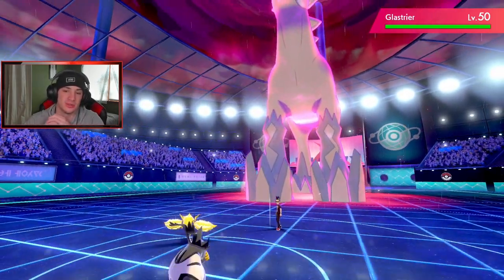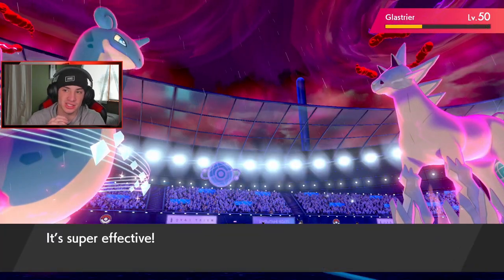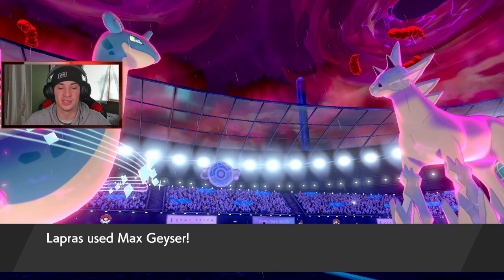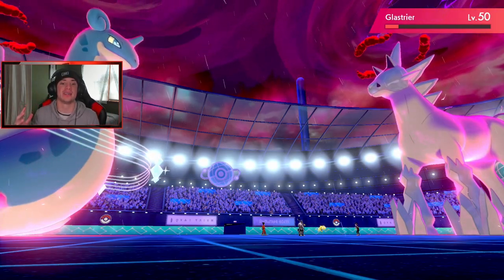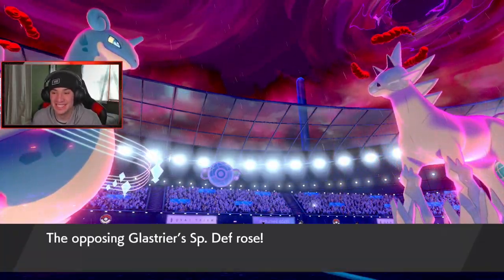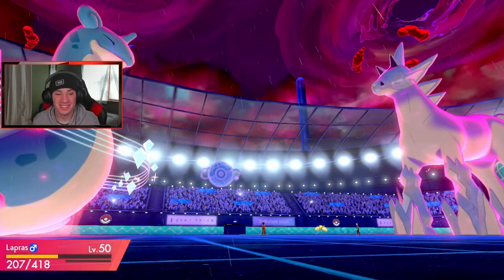Regieleki should be out of play and we should be doing a little better than this. He's going to Protect — I knew he wasn't going to go for an electric move. We're going to Close Combat and do some big damage. Can we take out Glastrier here? That could be huge. Lapras outspeeds it — take it out, you got rain, you got STAB going on your side, come on! This thing is so tanky. Even with Life Orb and the 1.3x multiplier, I don't think we're taking it out. It's so good — that's looking like game.